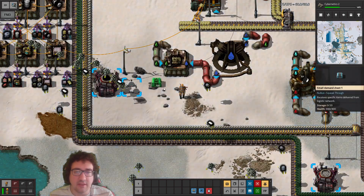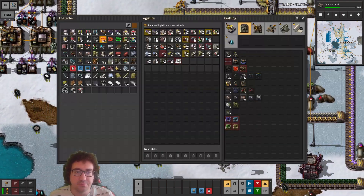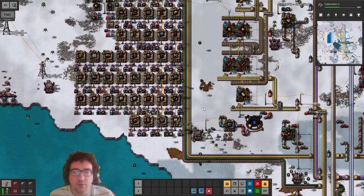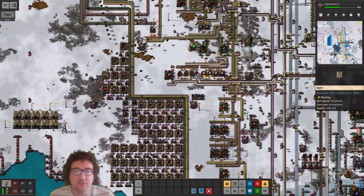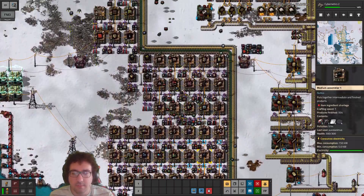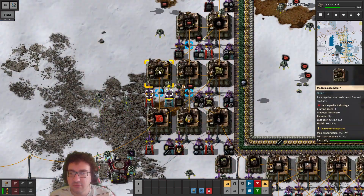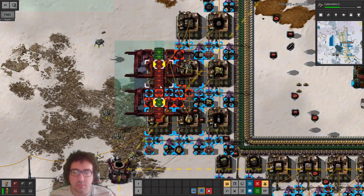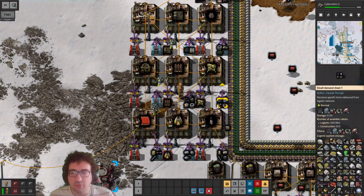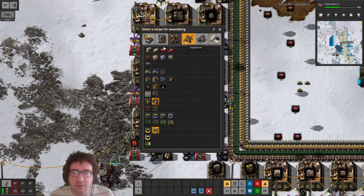We should be able to get mostly everything, except we do need to start making the compressors — that shouldn't be too problematic. The standard engines — are we not making those for anything? Maybe that's just done somewhere. I guess we need both. Let's use this assembler to make standard engines, that's gonna be easy, then build another setup for the compressors.